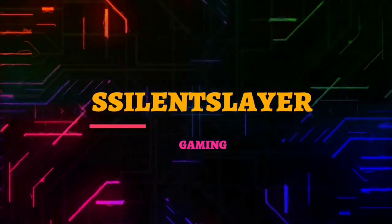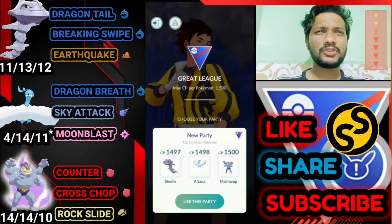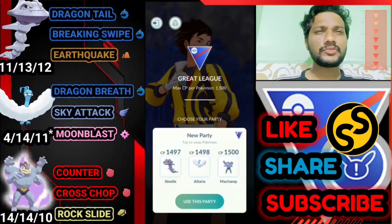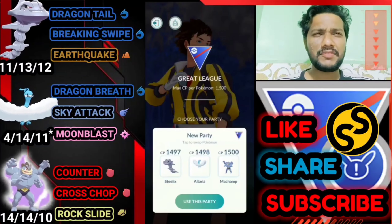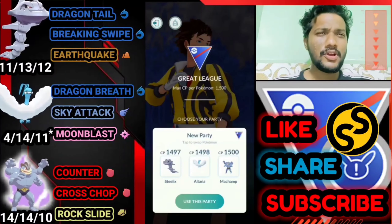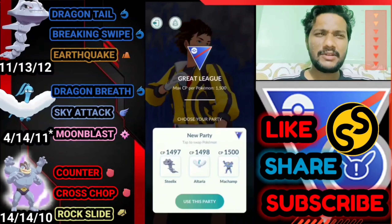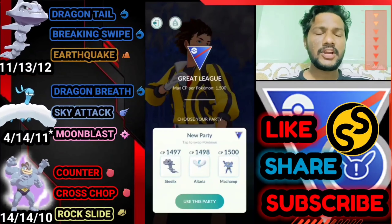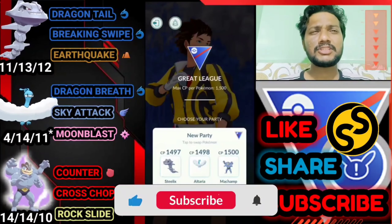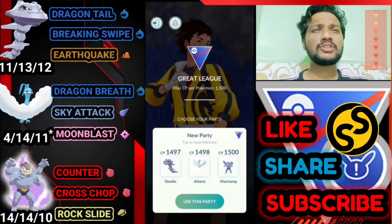What's up everybody, this is Silent Slayer, welcome back to another PvP Battle League video. Today I have another new team for Open Great League, suggested by my friend Jay — shout out to Jay. We have Steelix, Altaria, and Shadow Machamp. Steelix has Dragon Tail, Breaking Swipe, and Earthquake. Altaria has Dragon Breath, Moonblast, and Sky Attack. Shadow Machamp has Counter, Cross Chop, and Rock Slide.